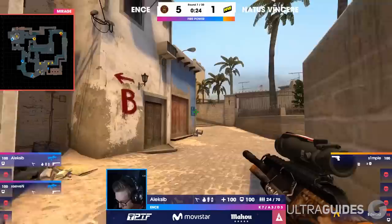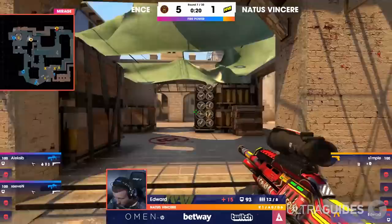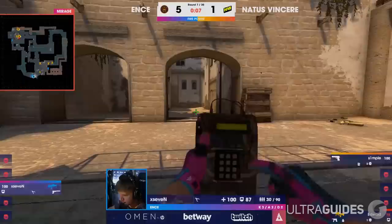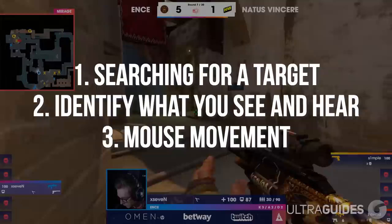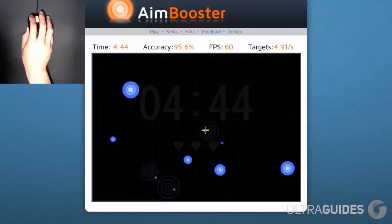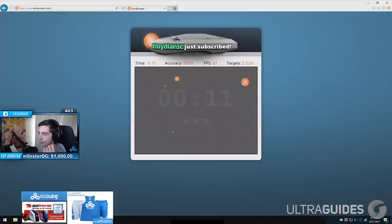Number 10: hand-eye coordination. Hand-eye coordination is among the most important technical skills to be a competitor. If you're having trouble aiming, your hand-eye coordination may very well be to blame. It is not a natural talent for the vast majority of people — it has to be developed intentionally. In a CSGO context, it can be broken down into four steps: searching for a target, identifying what you see and hear, the movement of your mouse required to aim at your target, and your final attack decision. According to a study done by the Journal of Neuroscience, the biggest factor in improving is training yourself to focus — not on an object or destination, but in the space in between. To practice this, you should use tools like Aim Booster and Quick Aim Maps.